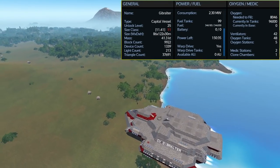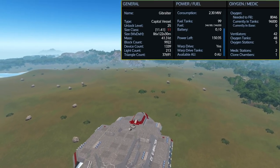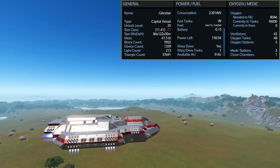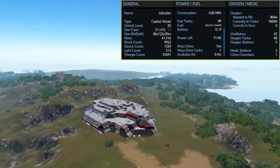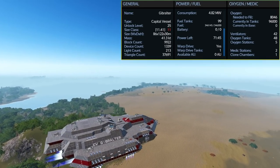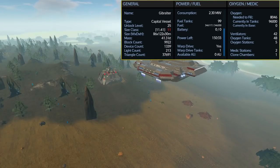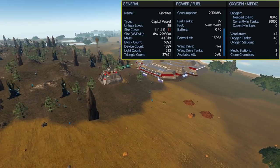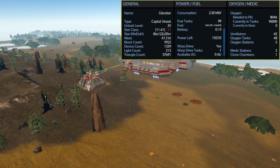So once again this is the Gibraltar capital vessel — an unlock level 25 size class 11 ship. It carries 99 fuel tanks for a total of 346,200 fuel, and with everything turned off I have over 150 hours of use. Even turning all RCS and thrusters on I still have 71 hours of use, so unless you are doing a lot of production your fuel should last a good while. The ship also comes with 48 fuel tanks for a total of 96,002 and needs 8,046 to fill it up. Because of all the different compartments it has 42 ventilators to keep it oxygenated, a total of 5 oxygen stations, 2 medic stations, and 1 clone chamber.